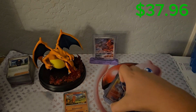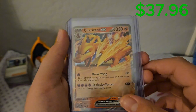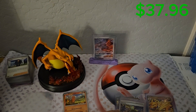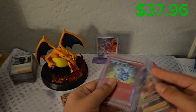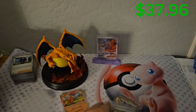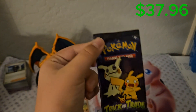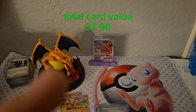All right guys, I'm back. Here is a summary of what we got: the Palafin EX Full Art, Hoopa EX, the Charizard EX Promo, the Sparkling Crystal Ace Spec, and the Kirin Full Art Illustration Rare. After going over the prices, our two best hits were the Kirin — worth around $35 right now — and the Sparkling Crystal. We'll be opening more Trick or Trade booster packs later, so I'll see you then. Until next time, bye.